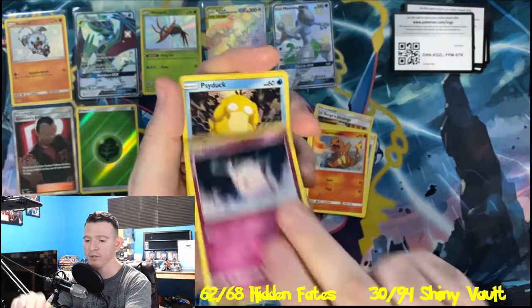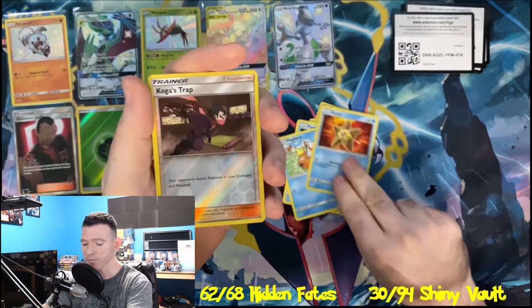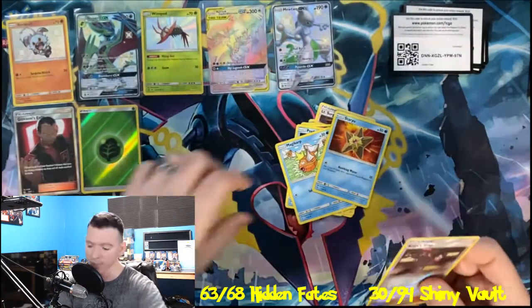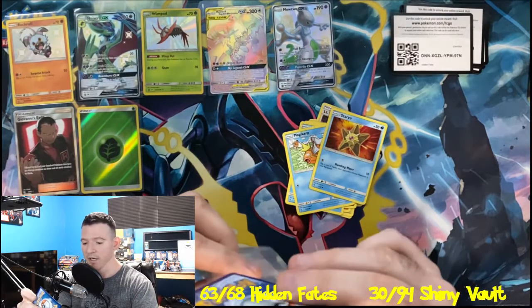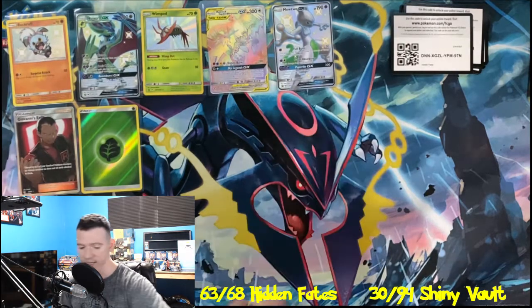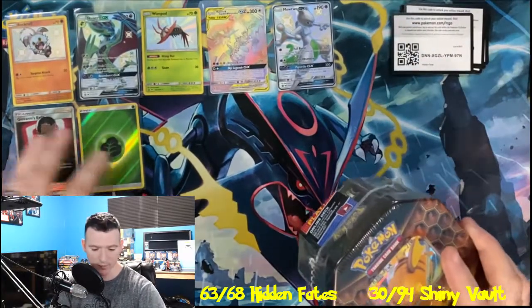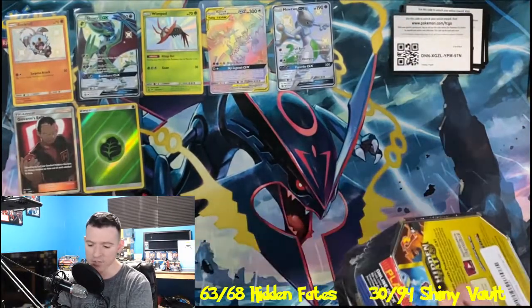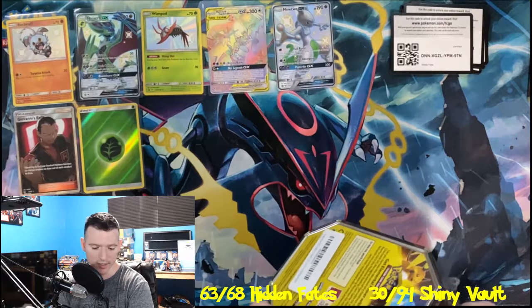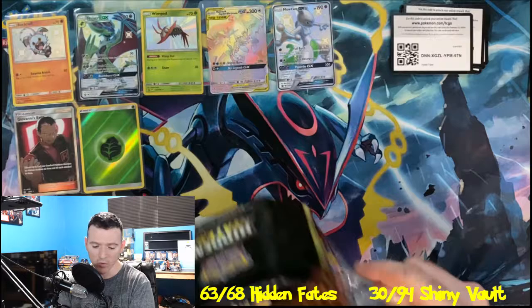Brock's Grit, Charmander — if you guys cannot handle me on my worst day, then you don't deserve me on my best day, as the saying goes. Koga's Trap is a Reverse Holographic, and we've got Mr. Mime, the non-holographic. Another reason why I love this set so much is because you essentially have two chances to get a holographic or full art. We are up to two full art shinies, one Hyper Rare pull, and a couple of other full arts including Giovanni's Exile.